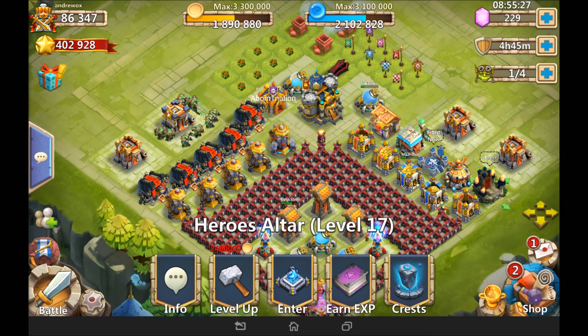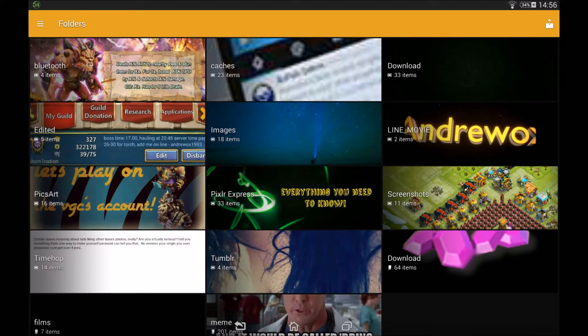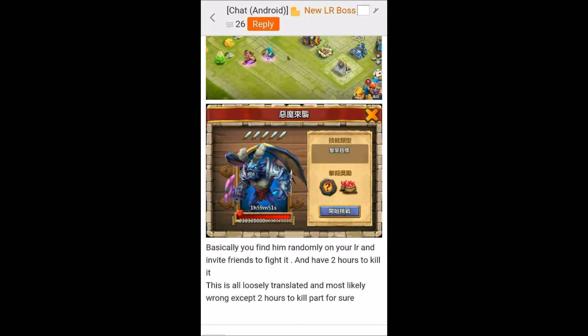Second thing on the list: added new random events in the Lost Realm. So heading into the Lost Realm, there is a new event called the Lost Realm Boss. It has a ton of health and you can invite people to take it down with you. Whoever joins in taking it down will get rewards, which typically include a mythical crest bag and a bunch of red crystals. I quite like that they've added a bit of stuff to the Lost Realm because it was getting a bit stale.